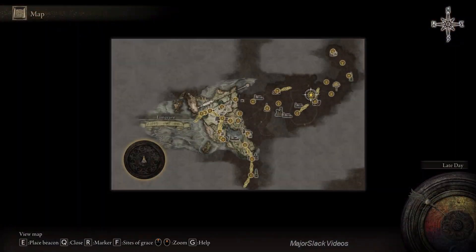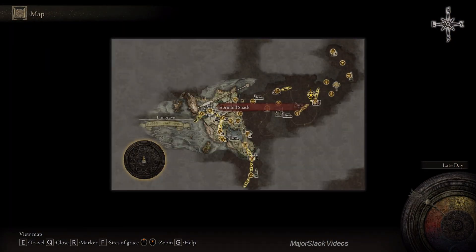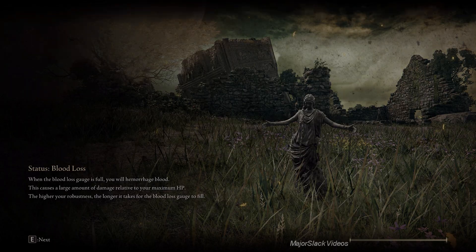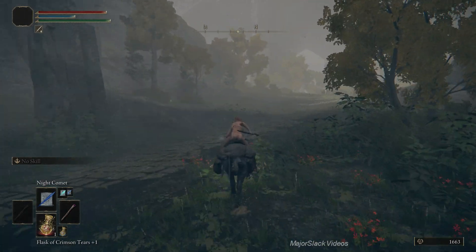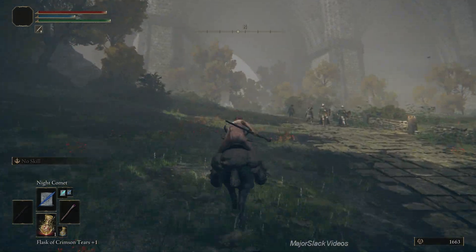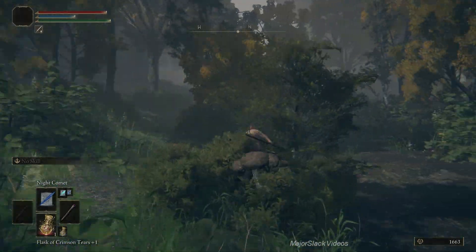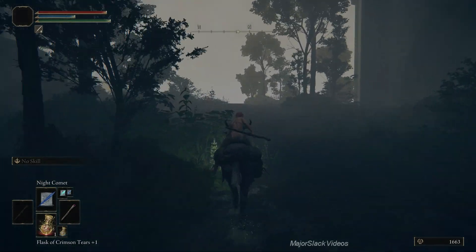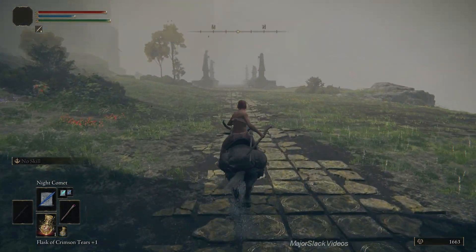Next, Royal Knight Loretta is way up in the northwest of Lyernia. I want everybody to start off at Stormhill Shack. We can easily get to her location, even though it's deep in the Caria Manor and basically deep in high-level enemy territory. From Stormhill Shack, just ride north, right past these guys. We're going to take the secret path to Lyernia, running right along the east side of Stormhill Castle.